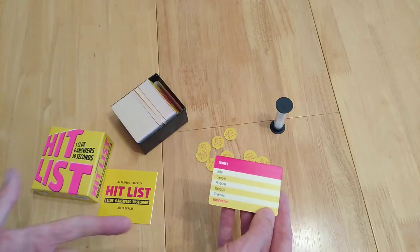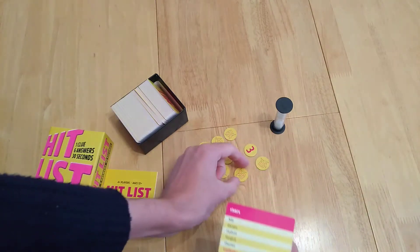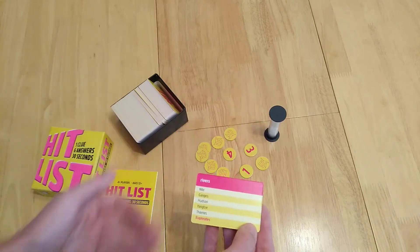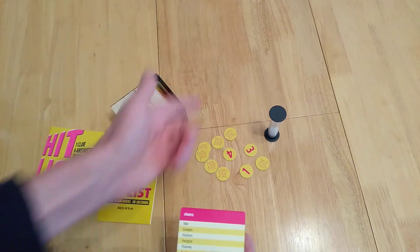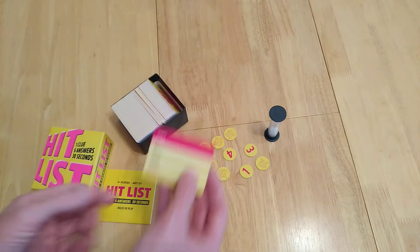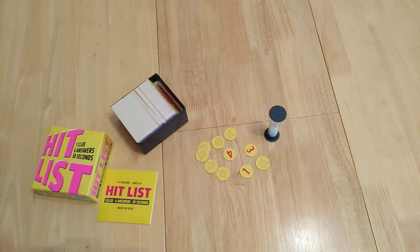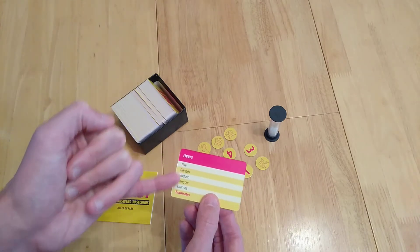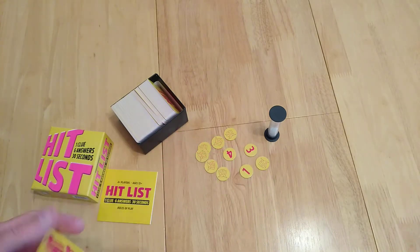So if someone shouts out 'Ganges' you flip it over and say 'hit'; if they shout 'Euphrates' you flip two things over. At the end of 30 seconds you write down your score, and then it's the other player's turn. Once they've got their score you swap sides, draw a card, and try again. If you haven't managed to get all of them, the other team also gets one guess to try and get something on the card.